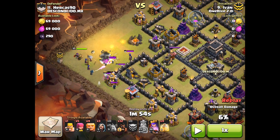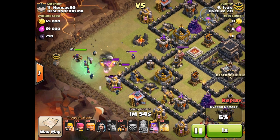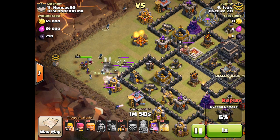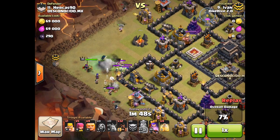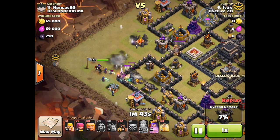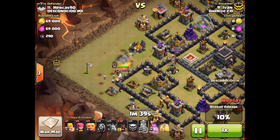He has two extra wizards going down to help speed up the process of killing the rest of the CC troops, and his queen is going down as well. His queen is going down because he needs to put her on that side anyway, and she's really going to speed up the process of killing the enemy CC. That's a great use of his queen.